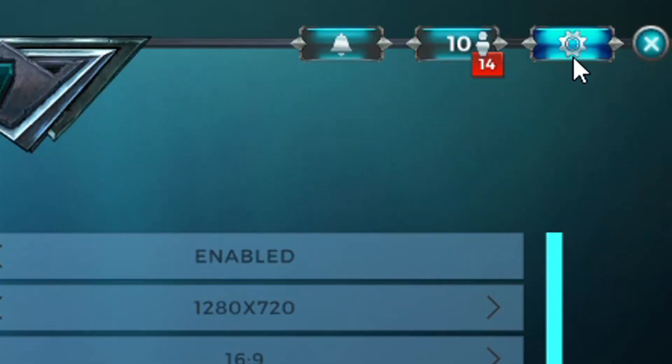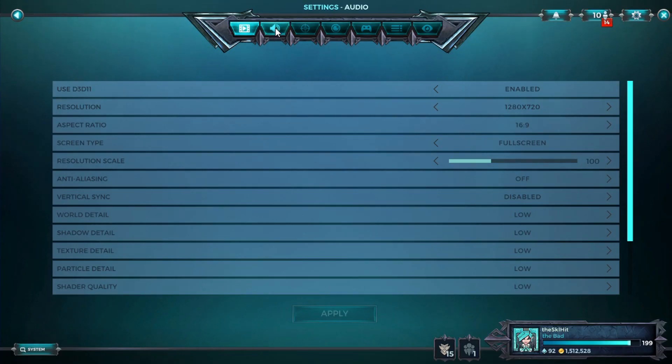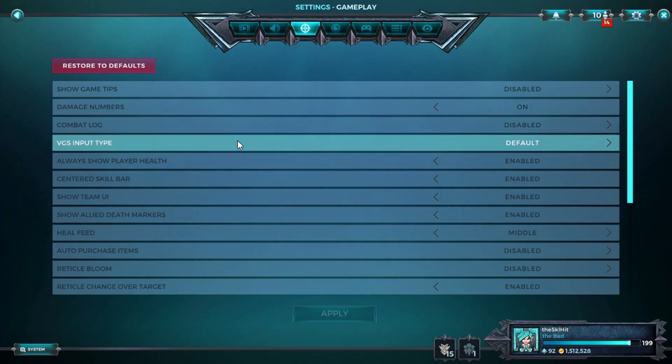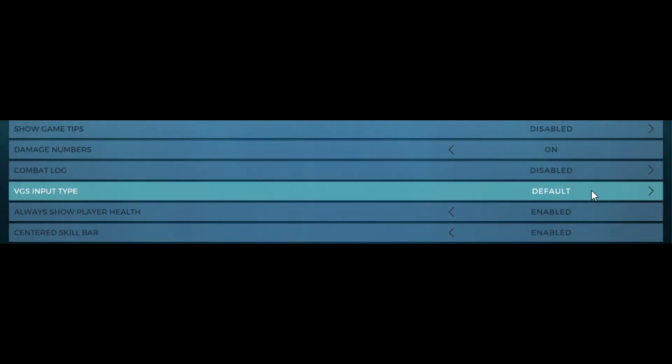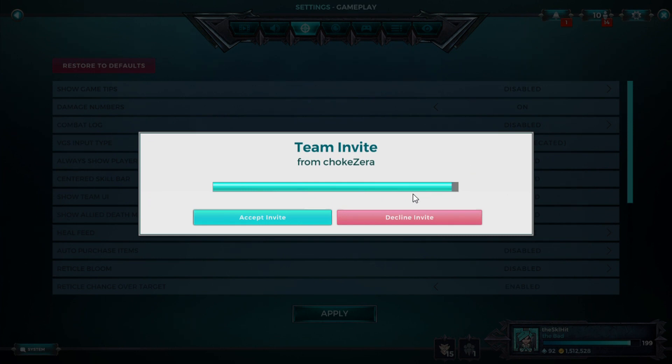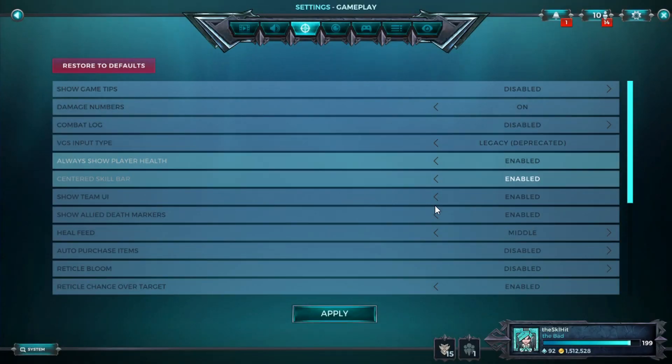What you have to do is go to the settings, go to the gameplay option right here, and then go to the VGS input type. It will be set as default, and you're going to change it to legacy. So just change the VGS input to legacy.